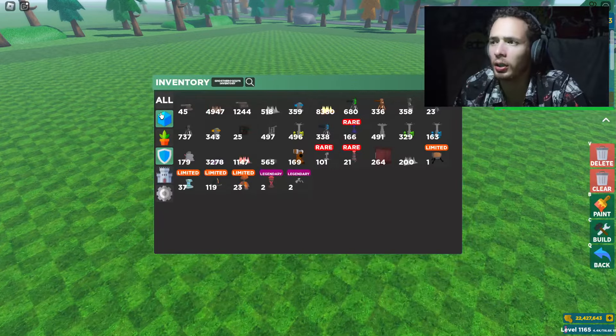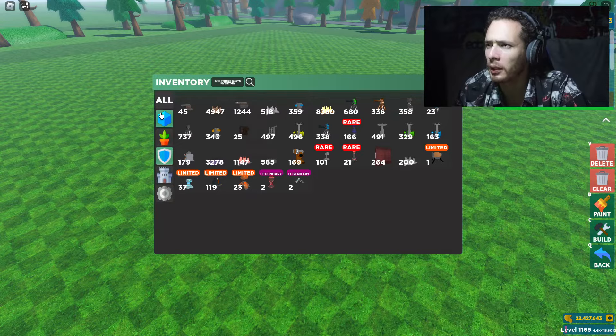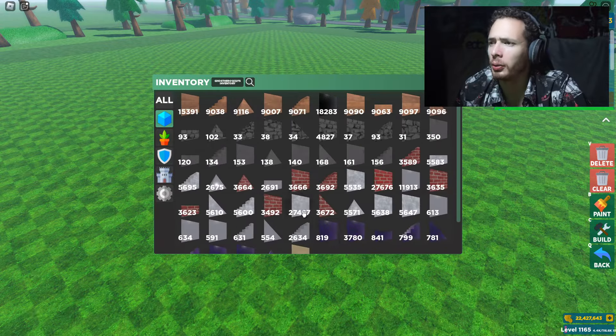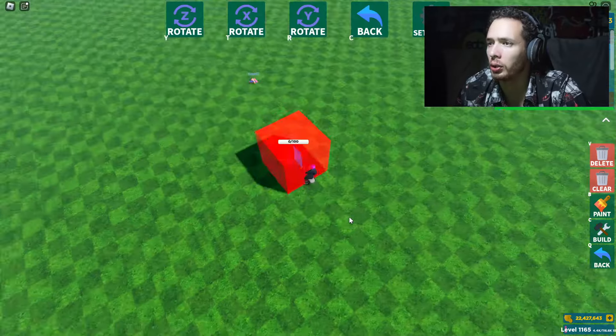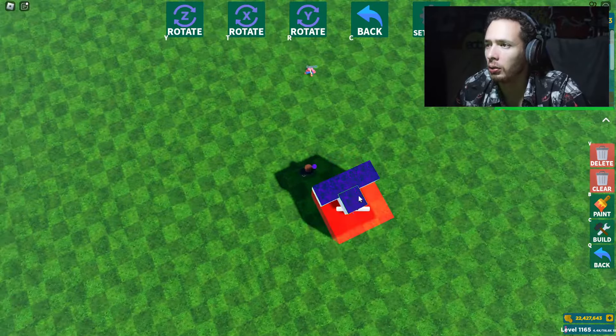So let's go ahead and get started just by looking at what he has. I think I have an idea of what I'm going to make for him. Let's see how many shields he has — he has 45. So this is what we're going to do: we're going to start in the middle right here.